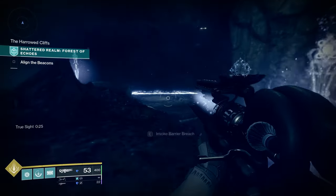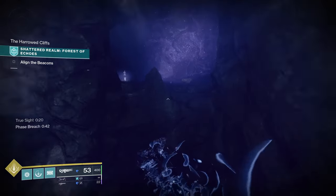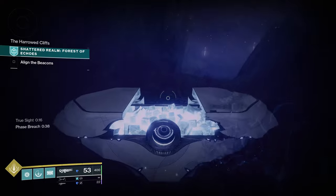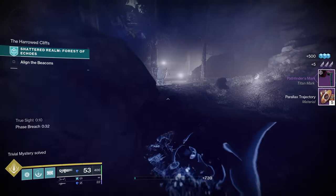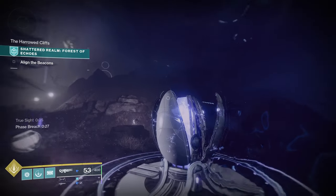Then from here, instead of going back the way we came, we're going to turn on Barrier Breach, come back through here, and grab this one chest tucked in here — that's a Trivial Mystery. You can keep Barrier Breach on and head right back in here. We are back at Beacon 2.